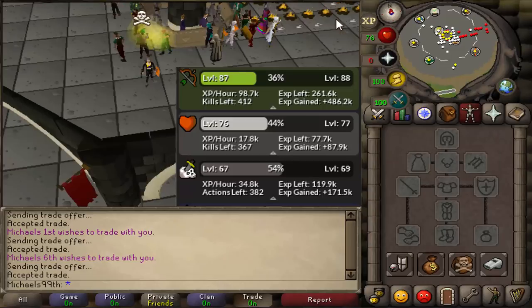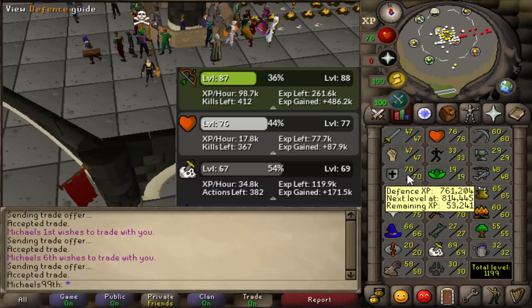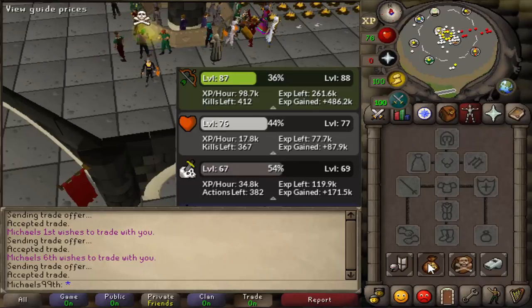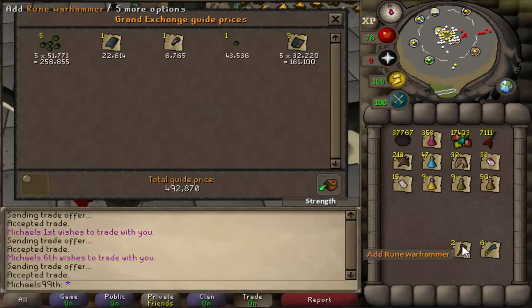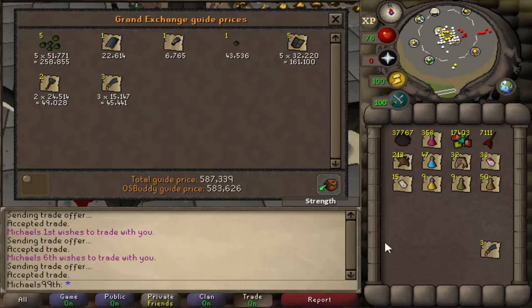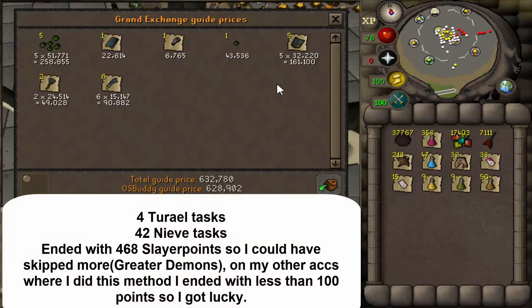At Nieve, if you have 85 combat and around 85 range and have unlocked Rigour — if you don't have Rigour, just think of it as having some more range levels. Some people might ask how much loot I got — the tasks I did were mostly bad for money, so in total I only got 600k loot. The total price for the whole Slayer grind is 14.8 million. But to put it in perspective, if you did it without a cannon and without a blowpipe, you maybe wouldn't spend any money, but it would take 40 hours instead of 19. In 21 hours I can easily make that money back on my main, and I was playing my main on the side anyway.